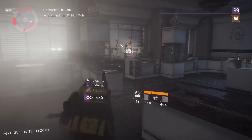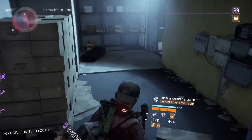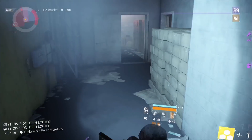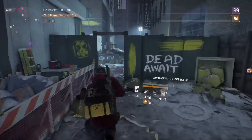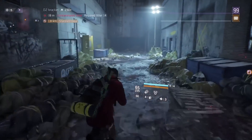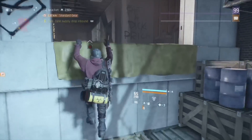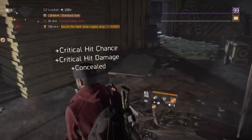Here is another Division Tech. It is a pretty good run here because you get 9 caches very fast and a lot of Division Tech. If you go from the pit to checkpoint 5, you will find another cache. Upstairs you will find another Division Tech.